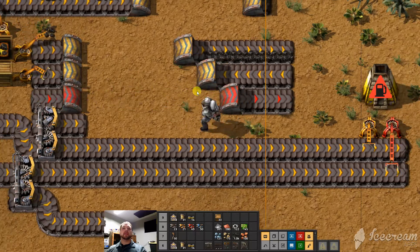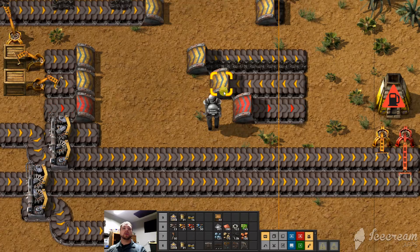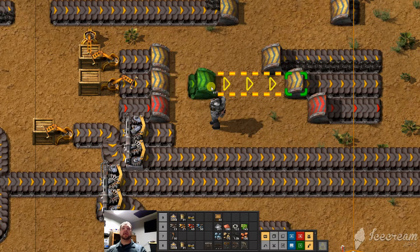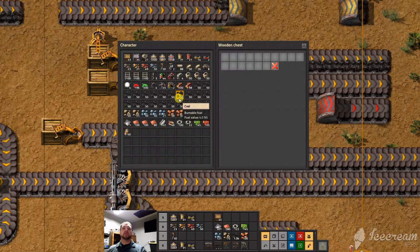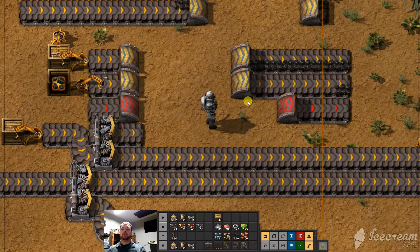You can see this goes in, and this one also comes out. If we place one there, then it'll start working. We drop some ore in there, some coal, and it's producing quite nicely.